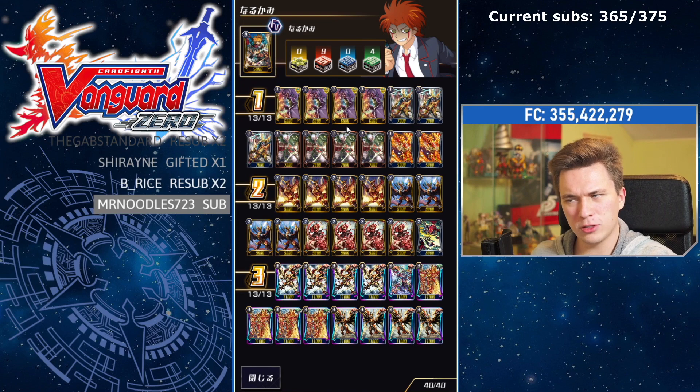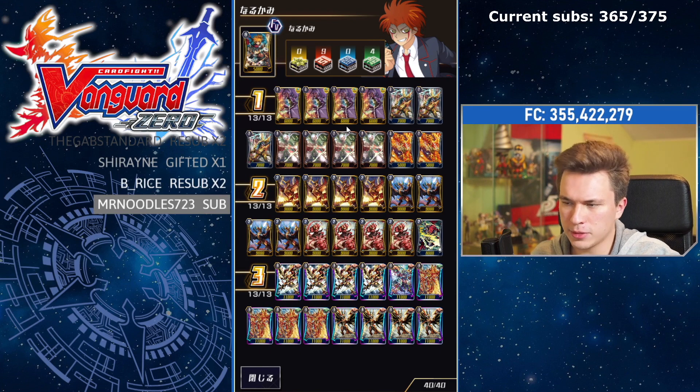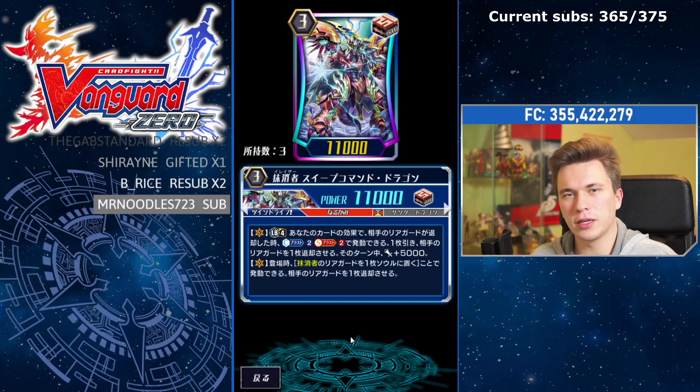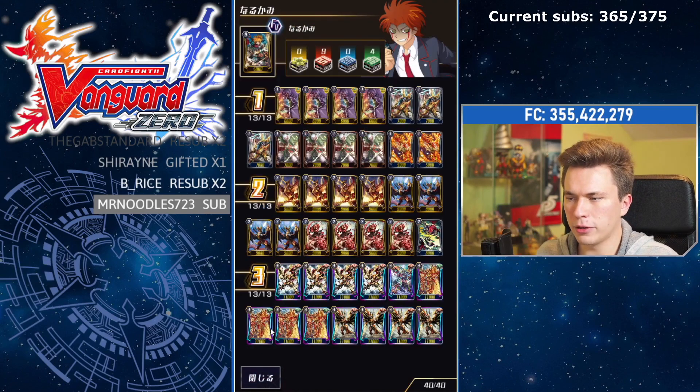I put in more 12k attackers because now we can lock the unit behind the 12k attacker and it can still hit the vanguard if it's not a cross-ride. I'm not playing too many of the draw-one-drop-one units. Rising Phoenix might get dropped because of the Eradicator name restriction, but I haven't playtested enough to be sure. For the one-of grade three, I'm playing Sweep Command rather than Gauntlet Buster because Sweep Command doesn't cost any counterblast — his skill is just: when you ride him, put one Eradicator rear-guard into your soul to retire a rear-guard.